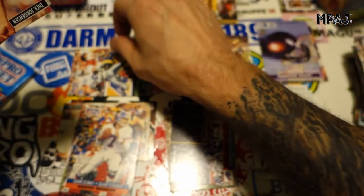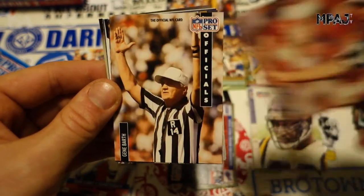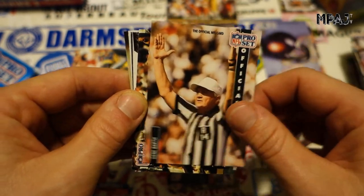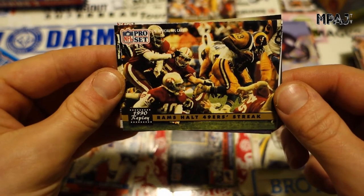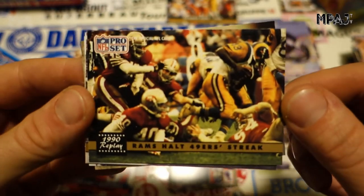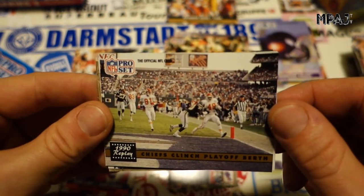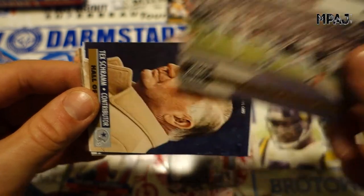Michael Irvin — that's a good looking card, very nice. Put that with Elway and Dan Marino. We got an officials card and Dick Jorgensen again. Gene Barth — as if he even knows what a touchdown is. Rams Halt 49ers Streak — very cool card, that's some action right there. That's what I'm talking about. Chiefs Clinch Playoff Berth — big time card.